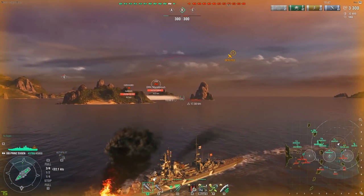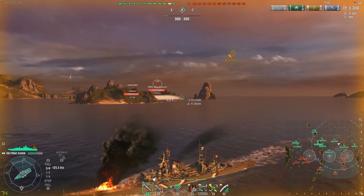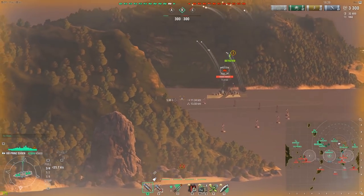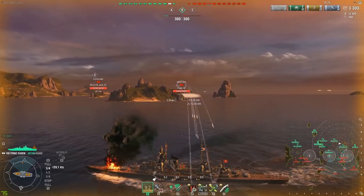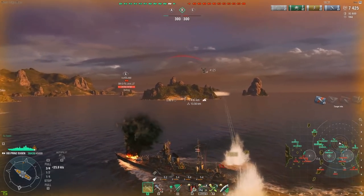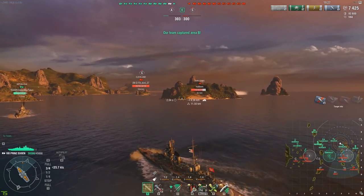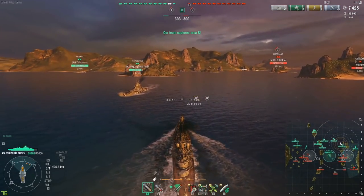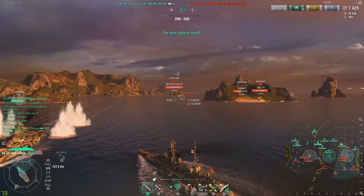That's actually how the Prinz Eugen feels on the NA server right now — it feels like a much stronger ship. I'm not making the argument for or against tier 8 ships having heals; there are valid arguments for both. I don't think the Prinz Eugen necessarily needed it, but it's something that has happened.